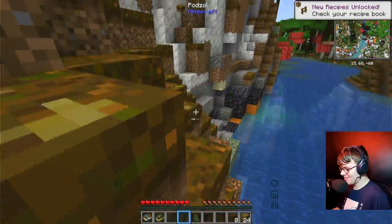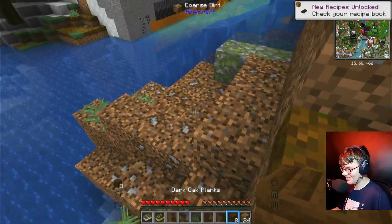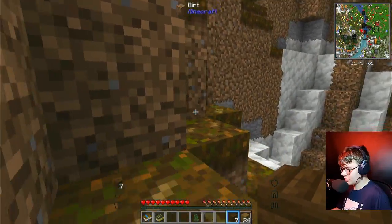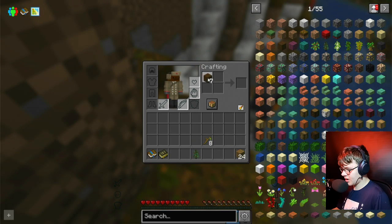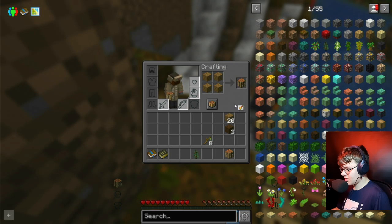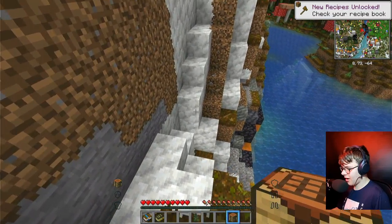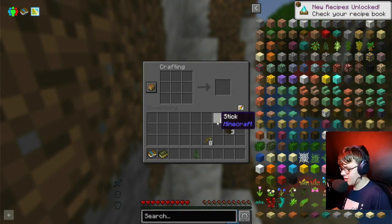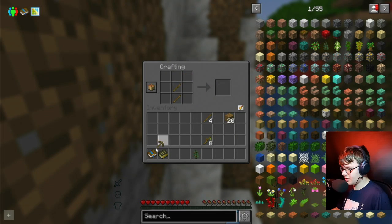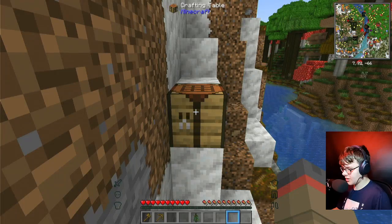We got some cute little twigs. Okay, let's just block up the hole and make ourselves a crafting table. I apparently don't have — because in the other version there was literally the coolest thing ever, like they had a birch crafting table. It was amazing. So let's just make ourselves the necessary tools. Axe and pickaxe of course.